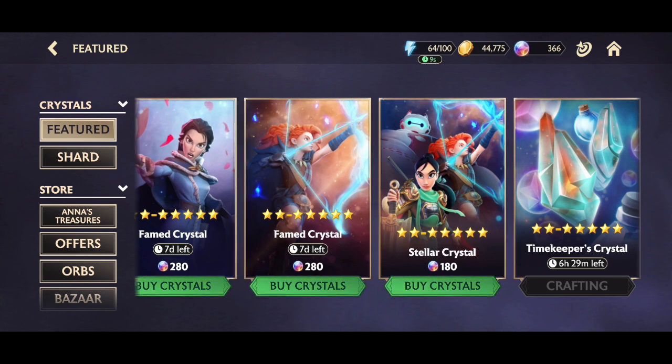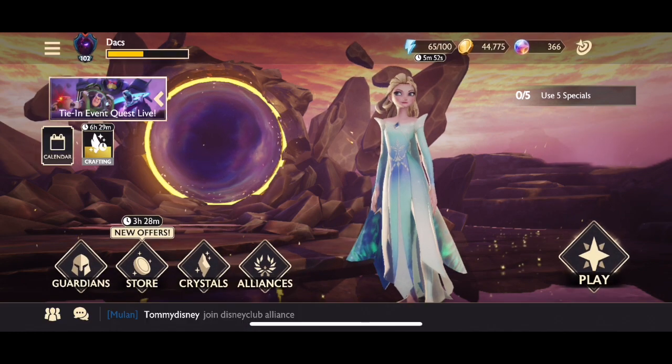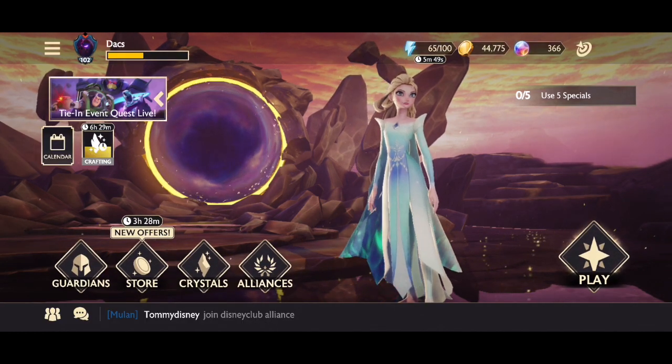You can also get 5 stars from the Timekeeper Crystal — every 12 hours you can open one. It's quite rare; the best I've pulled is a 4 star, but that still counts as a dupe towards a 5 star, so you should definitely go for the top one if you want a 5 star.